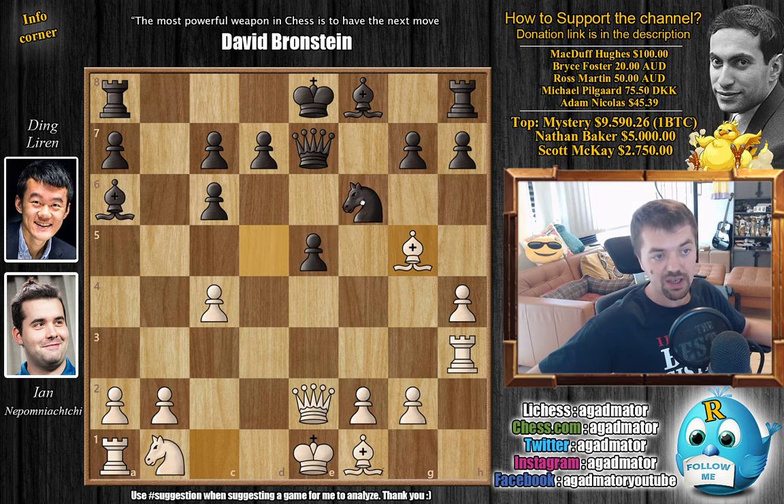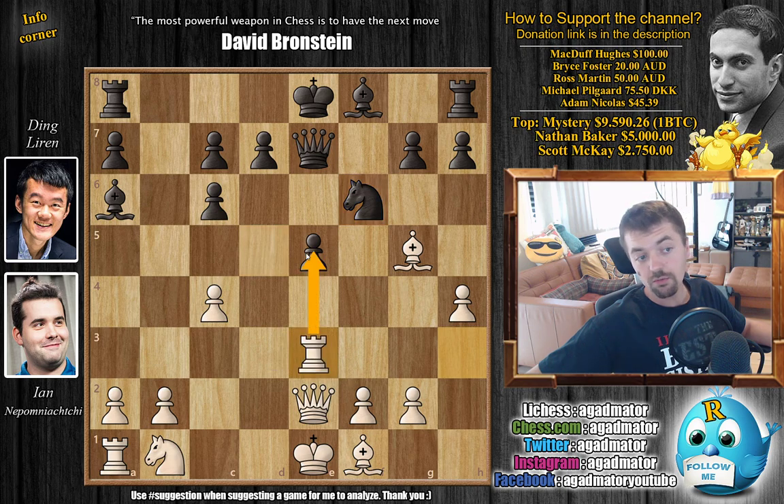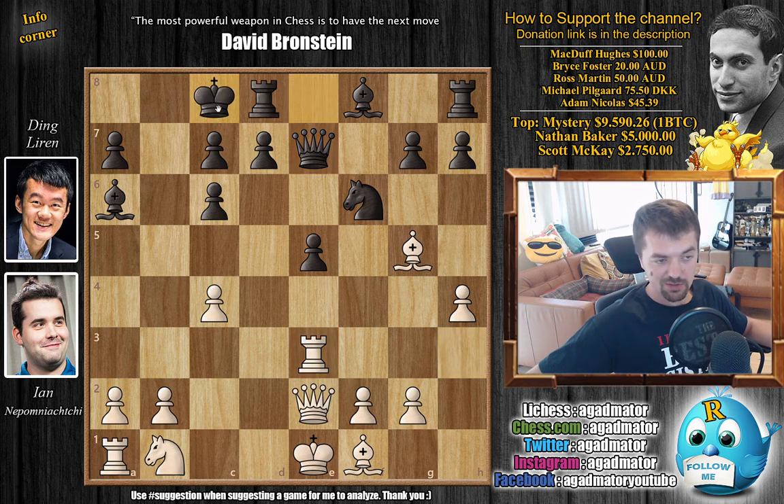Ding brings the knight back — knight to f6 blocks the bishop, but it gives up control of the e3 square. So Nepo immediately goes rook to e3, threatening rook captures on e5 which wins the game as it also wins the queen. This is still theory — the position the two of them have reached — and castling queenside is the way to go.